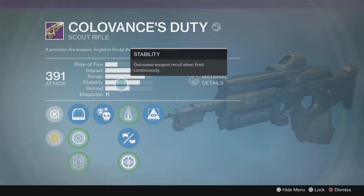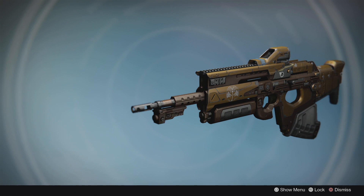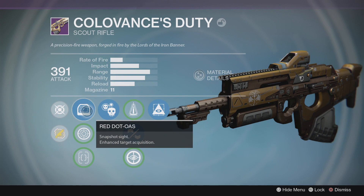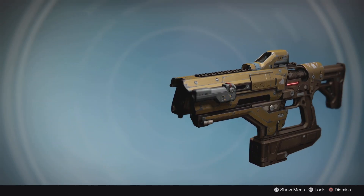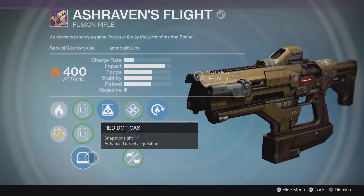Over here I've got a badass Call of Vance's Duty. This was an old Iron Banner Scout Rifle with Hidden Hand, Brace Frame, Crowd Control, and Red Dot OAS. We're also gonna rock one of the best Fusion Rifles in the game, the Ash Raven's Flight — Hot Swap, Rifle Barrel, Hidden Hand, and another Red Dot OAS.